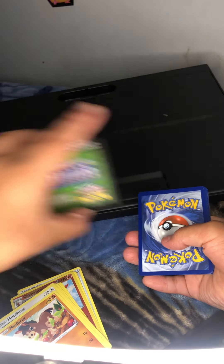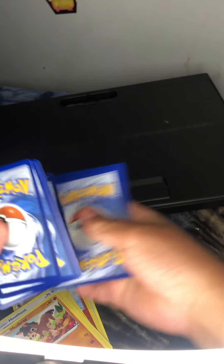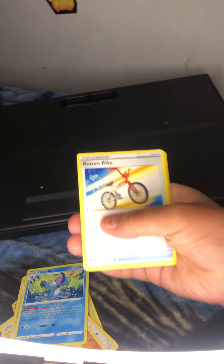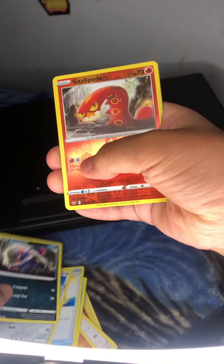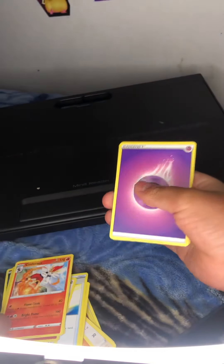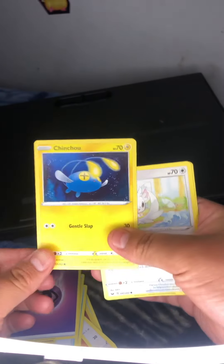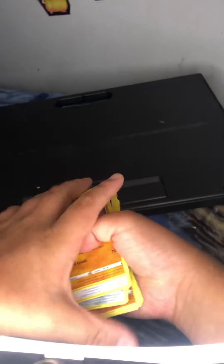I'll put those to the side and show them at the end of the video. Okay, this pack has Sharp, Drizzle, Rotombike, Rotombike, Glarian, Me Elf, Crogunk, Sizzle Pede — this looks pretty cool. Another Sinnerus, Poison-type Energy, Poison Energy, Chinchow, Min Sino, and then Rye Horn, Rye Horn.